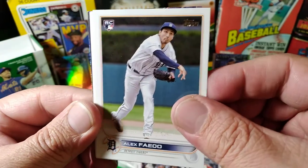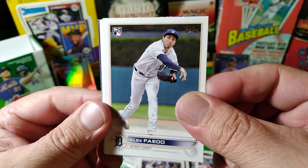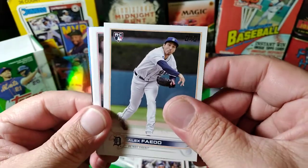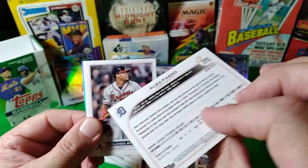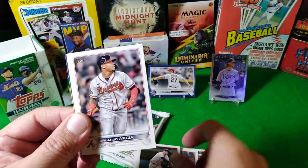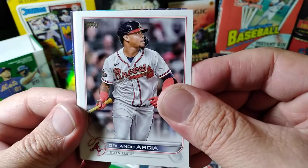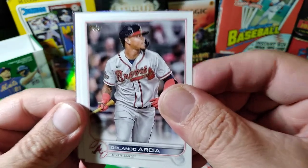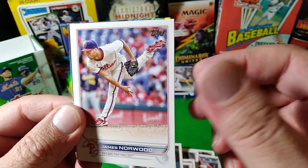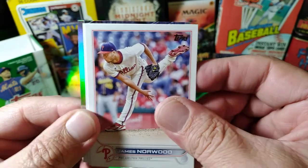We have Mr. Alex Fado — sorry, I thought that was an Alfredo. Fado rookie, he's a rookie. Oh, is that thicker? Why do these feel thicker? There is no thickness, it's just the same. Orlando, Orlando. Oh see ya! Oh James Norwood — we got a lot of pitchers. Oh we got a shiny — don't peek!